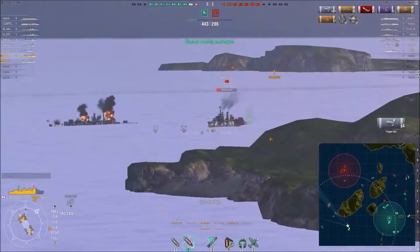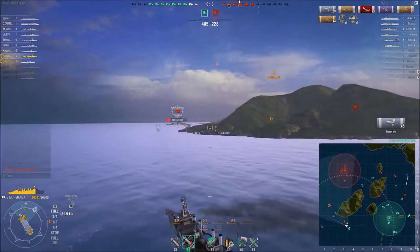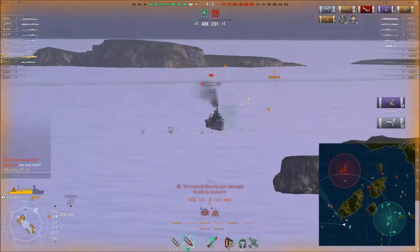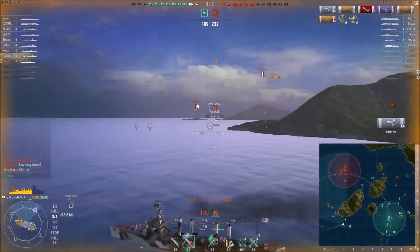Now the second Königsberg is actually already low health. Maybe I should have switched to high explosive at this angle, but I figured only a couple of salvos to take him out. He's not quite giving me the broadside that I wanted though. The first Königsberg actually knew what was going on since he asked how many citadels I got on him. And there's the second Königsberg gone.